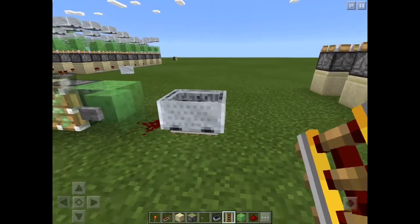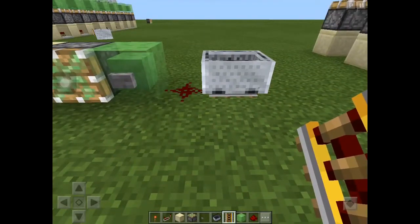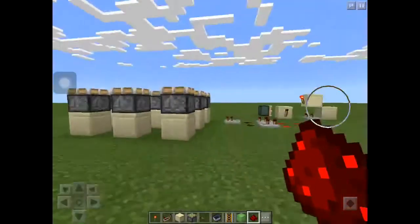And mostly you need a minecart rail underneath the minecart, but mostly you need a power rail. And then you need a slime block and redstone — just redstone. It's called redstone. So yeah, I'm going to show you how to build that.